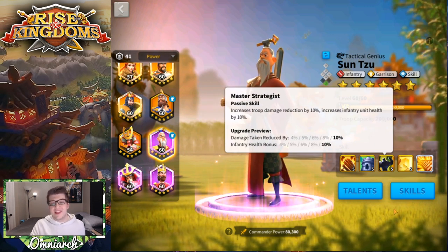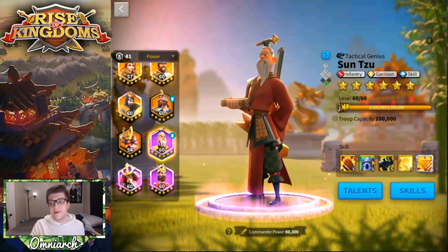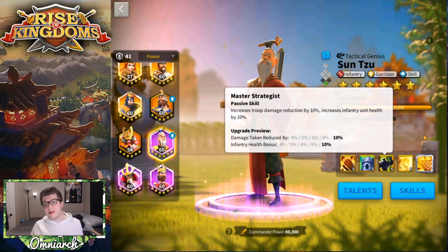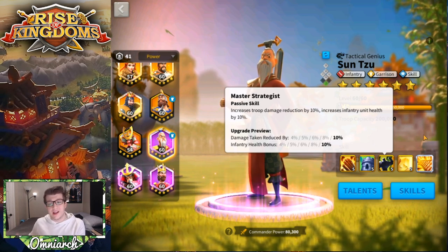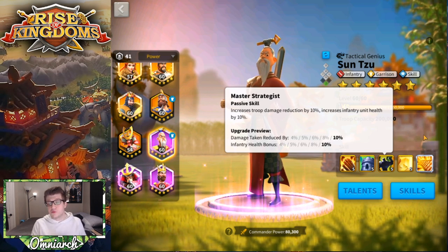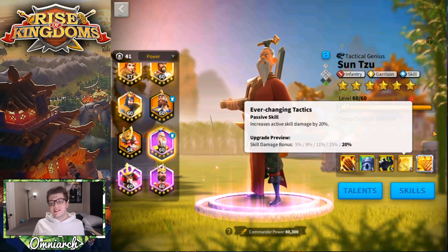His third skill, Master Strategist, is a passive that increases troop damage reduction by 10% and increases infantry unit health by 10%. While Sun Tzu is technically classified as an infantry commander, this is actually the only skill that buffs infantry at all, and only their health — not damage. Importantly, the damage reduction applies to all troops, not just infantry, which means Sun Tzu is really good in mixed armies as well.